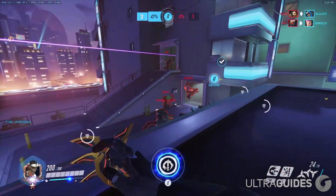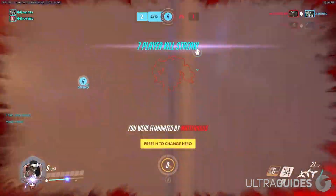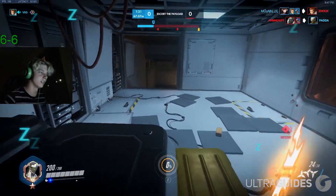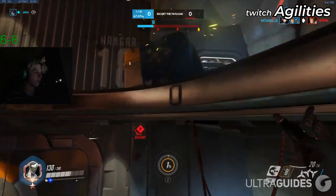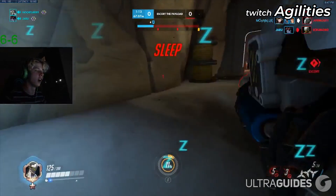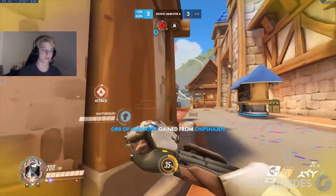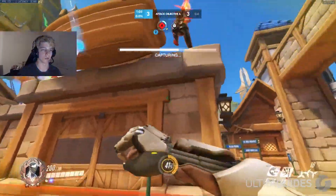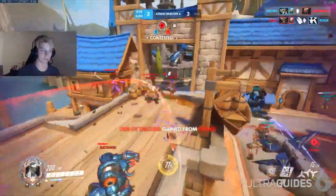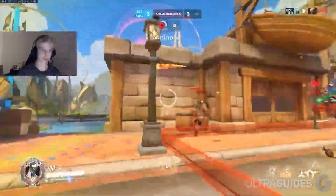At number 7, you just gotta use your dash completely differently than you used to. You can't use dash as an engagement tool like before. Before, Genji would dash in, right-click a bunch, deflect when needed, and get kills. However, now in the stun meta, the moment you get into the fight you'll be stunned, frozen, hacked, shattered and dead. The tank meta has largely shifted from dive heroes to more ground-based tanks, which doesn't favor Genji. You need the element of surprise to get in or use map geometry, and keep dash as an escape.